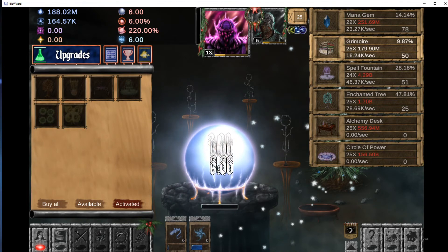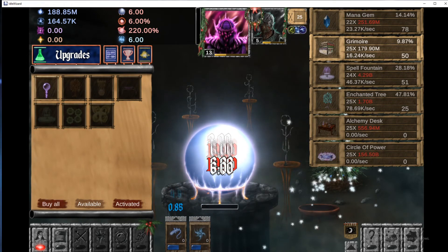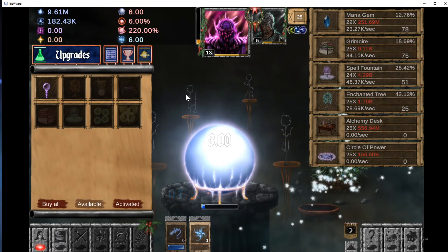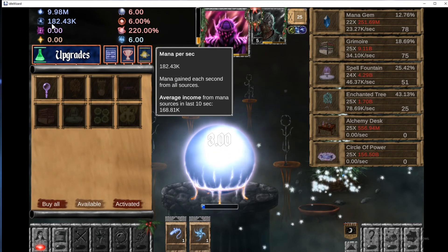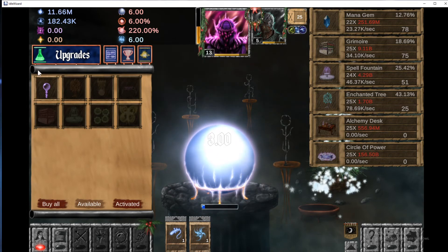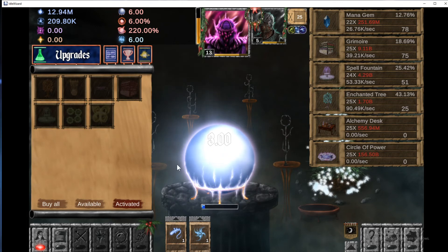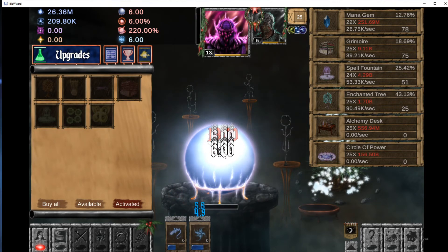Big boost! We can actually get 25 more Grimoires, which will boost it up a good bit. Average income from mana sources — we're going to be making 182k a second, which is pretty good. Increased profits by 15%, I'll take it — 209 per, easy peasy baby. Easy peasy.